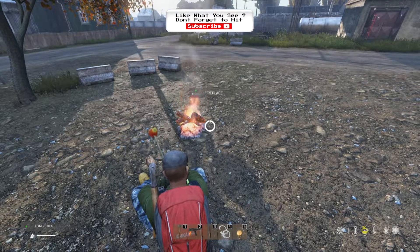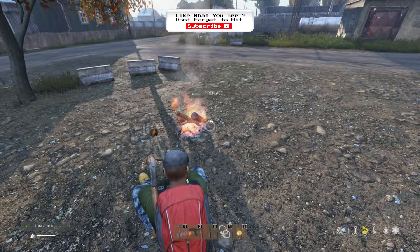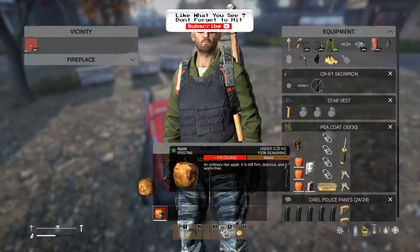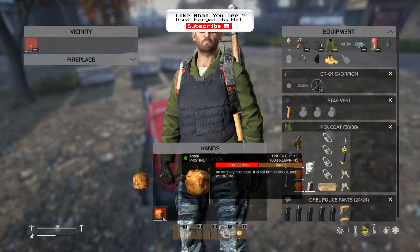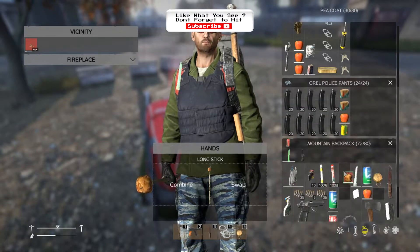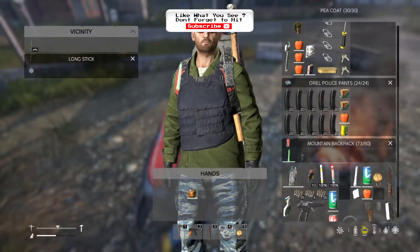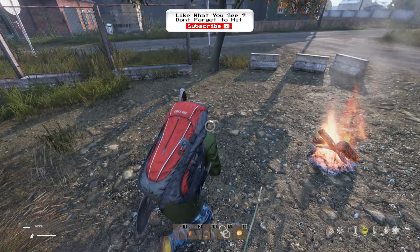Once the food is ready, the circle has gone all the way around. You can see it will continue to go around. You can look at that — it's baked, it's 100 celsius. The food does stay at heat when it's in your inventory. As you can see, that is perfectly done. Take that to my hand and drop the stick on the floor. And there is one baked apple.